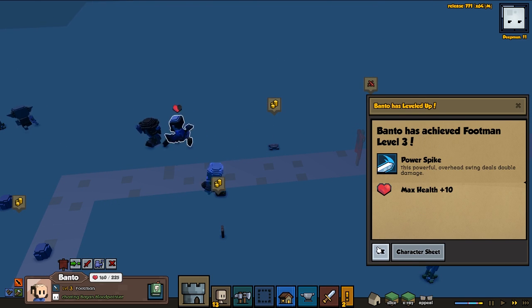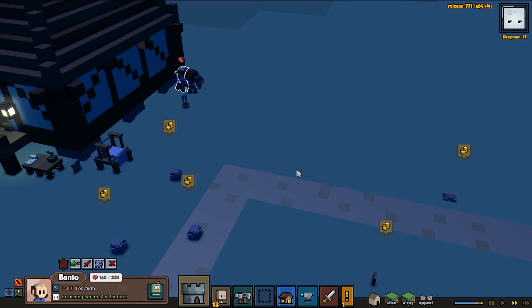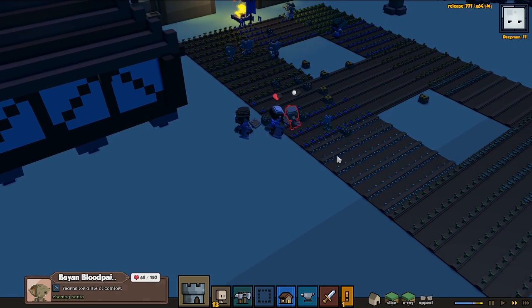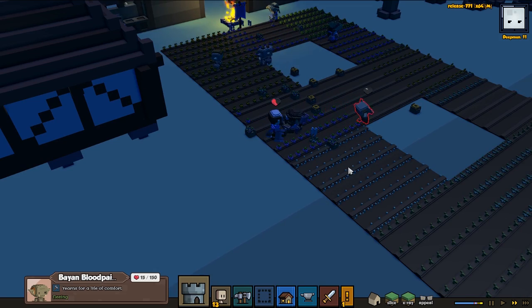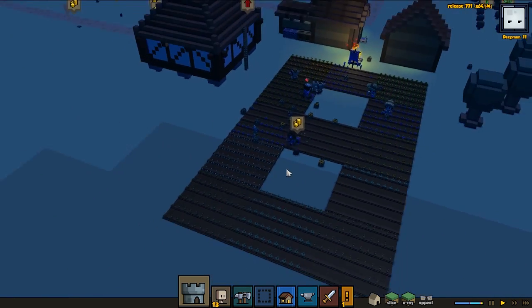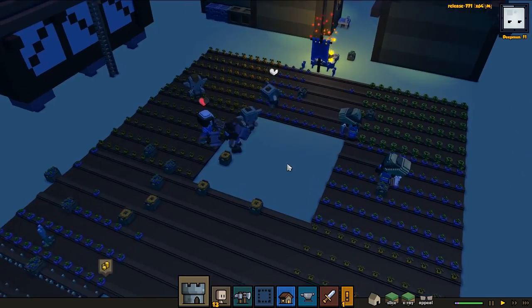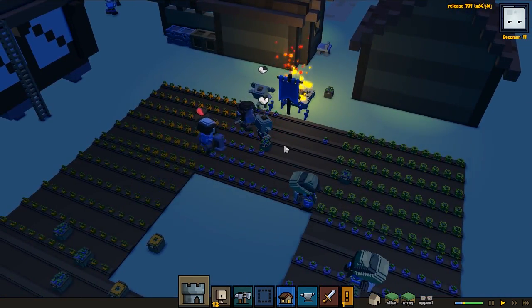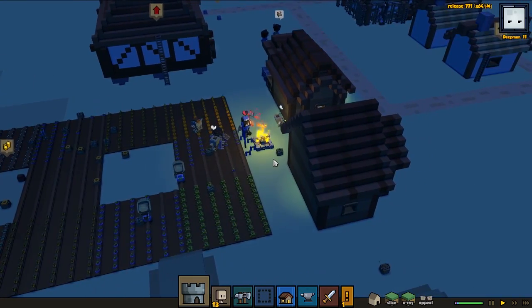Bantos got level 3 — power spike! That's awesome, really good ability. Chasing after this poor little goblin. Get him! There's some more here — not sure what they're doing, just standing around. I guess we can give them our rotten crops — that wouldn't hurt us too much.